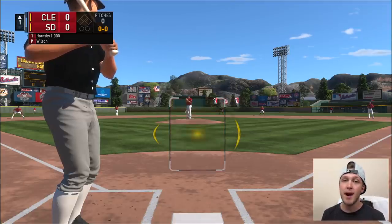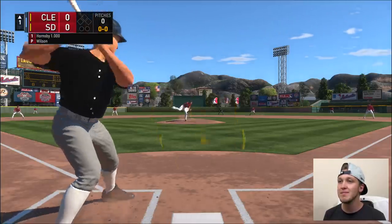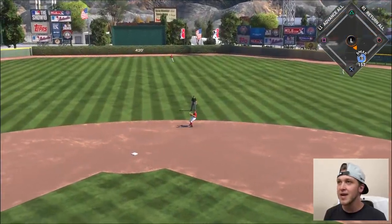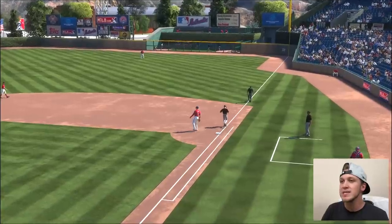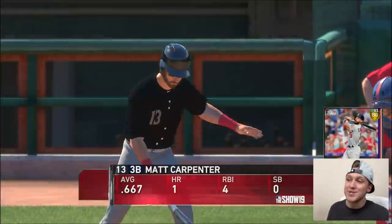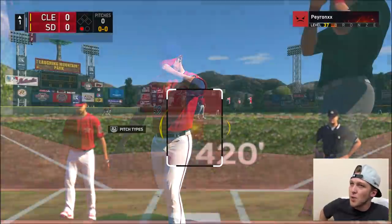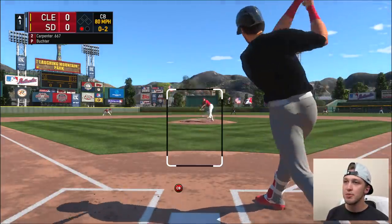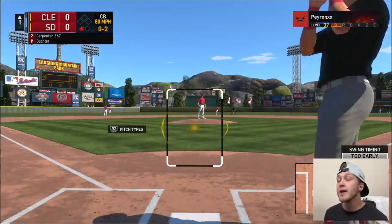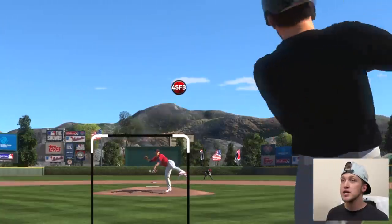I want to have a nice even playing field. Am I making an excuse for losing? Probably. You can tell this guy is already really good because we're playing at the most annoying field in the entire game. I think this is called Laughing Mountain because this guy is gonna be laughing at me once he sees me raging. I don't want to rage, so we're gonna stay nice and cool. He's brought in Ryan Buchter — I swung at a bad pitch, no idea why.